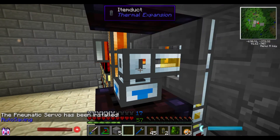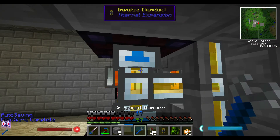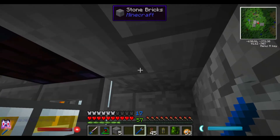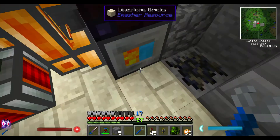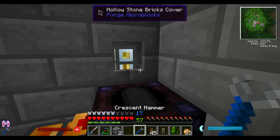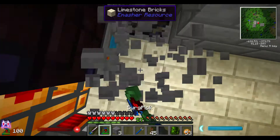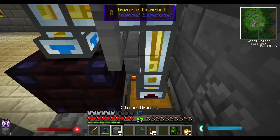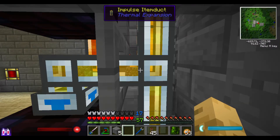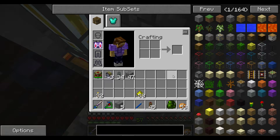Before I turn that on, I want to change these — so impulse there. I don't want it to connect to the bottom. I kind of need to get up on top. Take this one away and put our last impulse. Now, if we go ahead and turn this on by just telling it to ignore the redstone signal, you can see how much faster items are moving. Much faster.